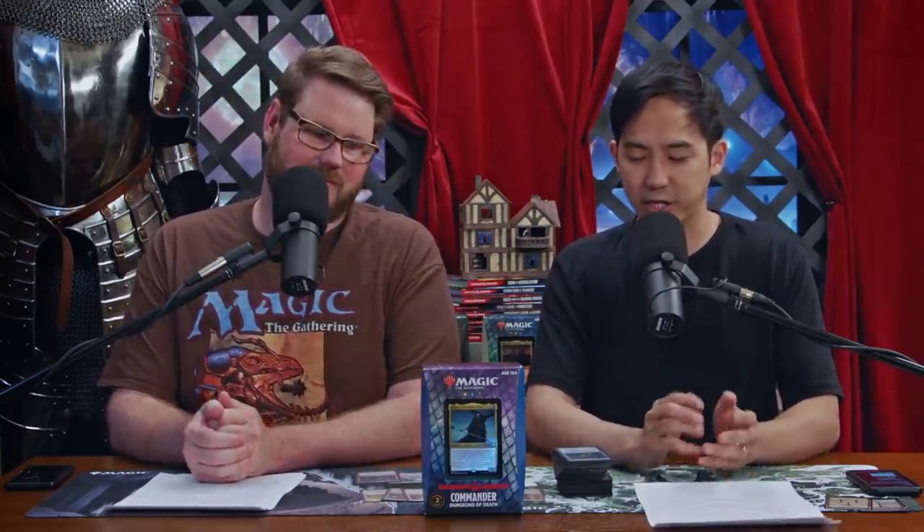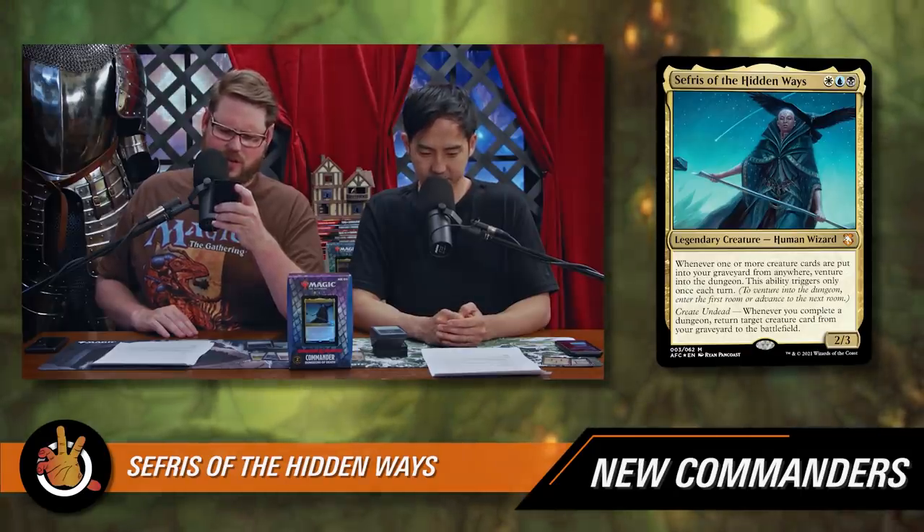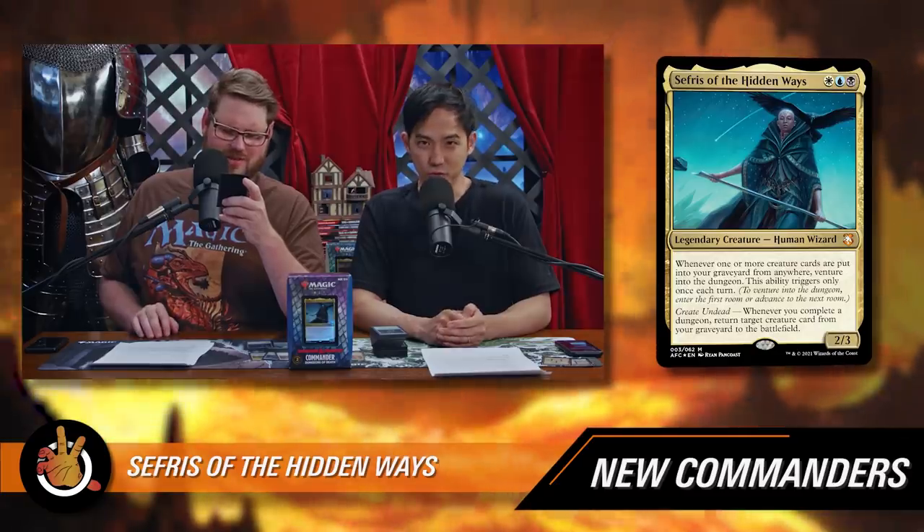Let's talk about the new commanders — specifically the one on the front of the box, the lead singer of the deck. Sephiroth of the Hidden Ways is white, blue, black for a 2/3 legendary human wizard. Whenever one or more creature cards are put into your graveyard from anywhere, venture into a dungeon. This ability triggers only once each turn.